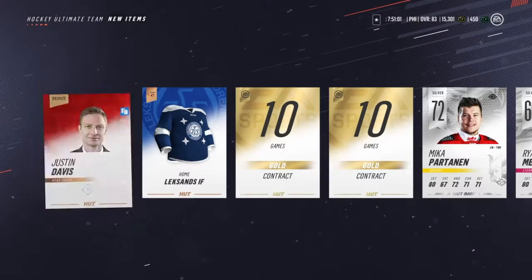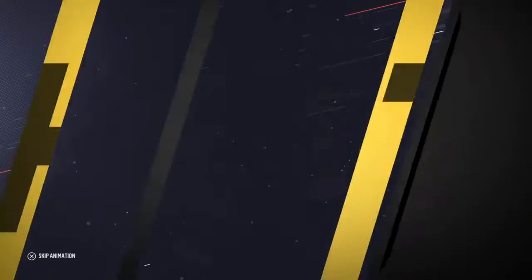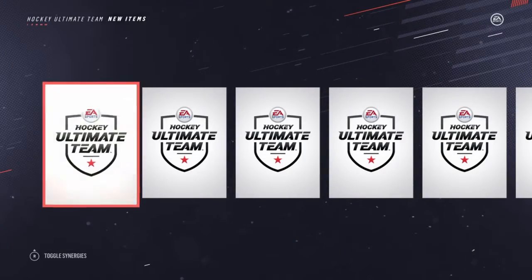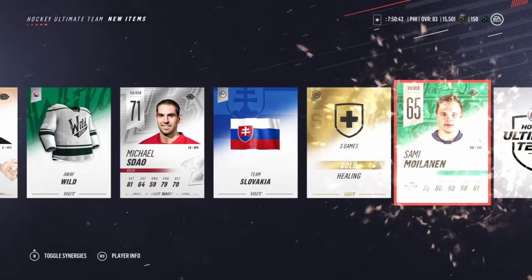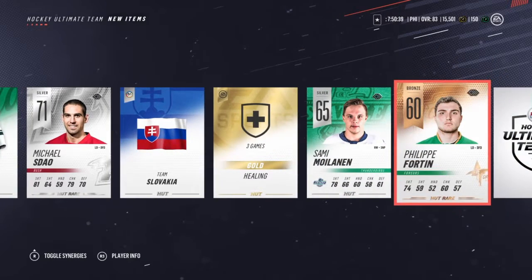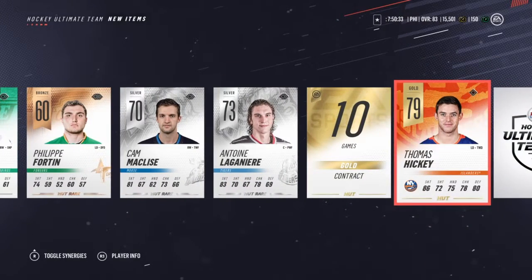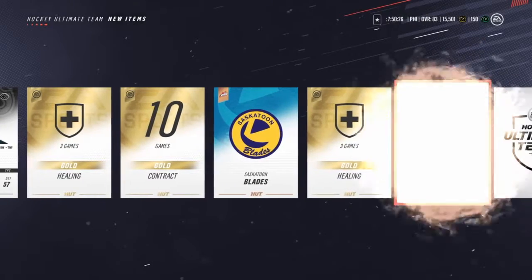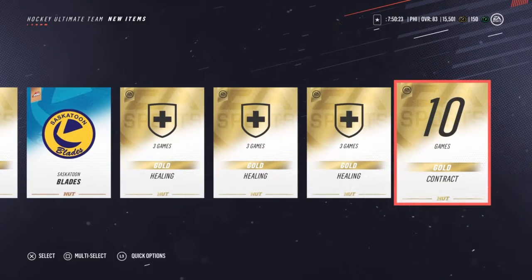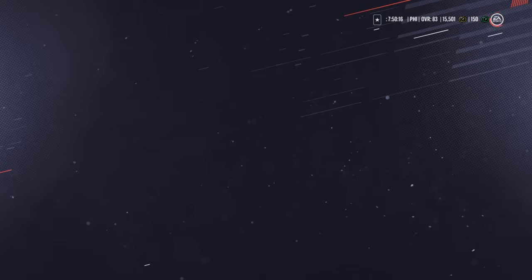We're going to open another gold pack and then the silver pack. Come on, let's get a McDavid or a Crosby in this, or a Dustin Byfuglien. Felipe — where's our gold player? Thomas Hickey — he's a defenseman so I can always use defense because my defense is really bad right now. The beginning of the pack opening was great.